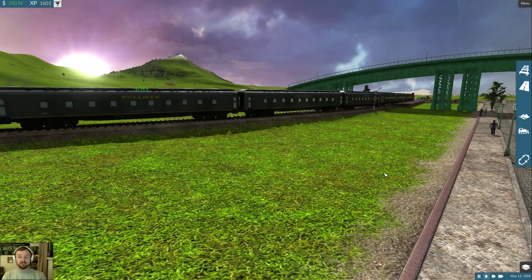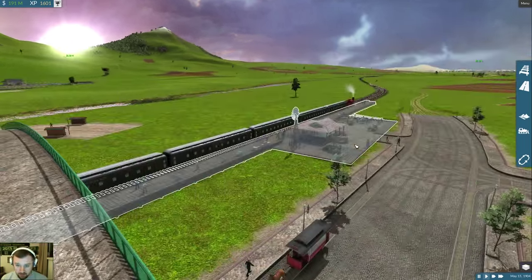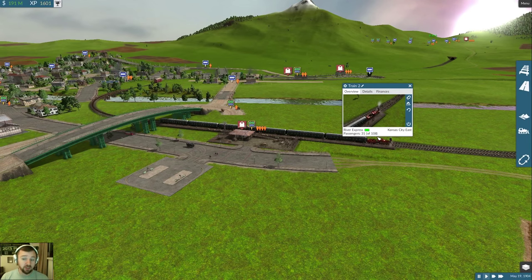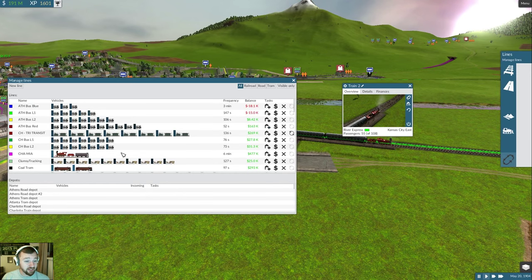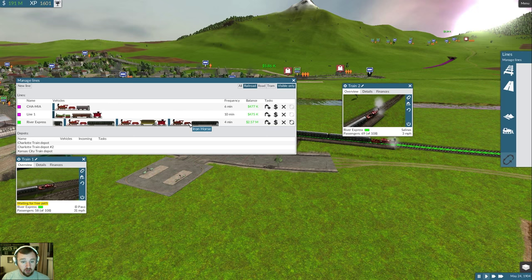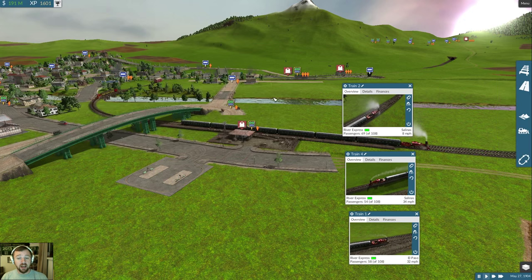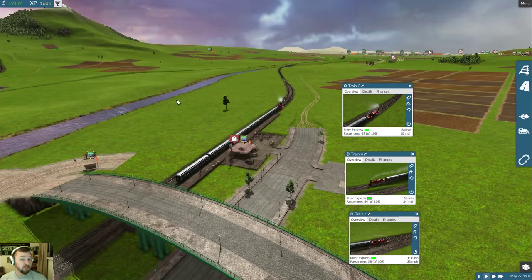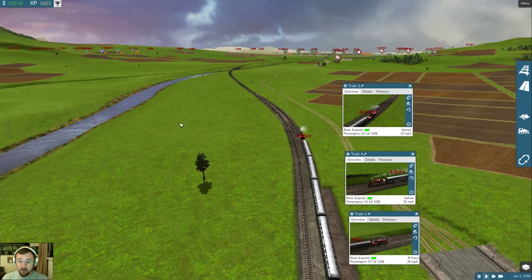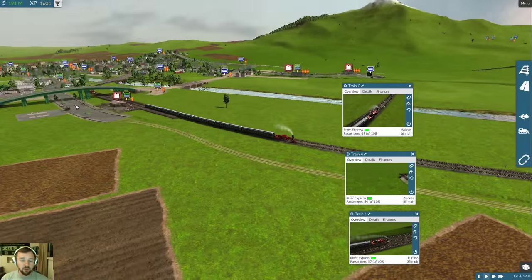That gives you the fever right there! The trains are getting longer, more people are being carried. Will it carry almost 100? Let's look at the line - one, two, three trains. They will be named. We're going to add some Penn Station stops. I live along the upstate New York line, so all these trains on the River Express line will be named after Amtrak lines such as the Empire Line and the Adirondack and others.